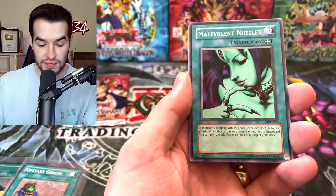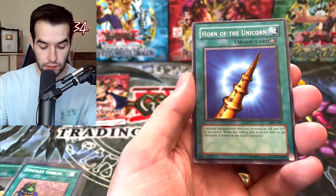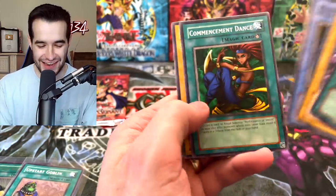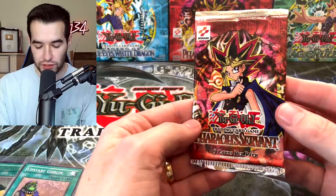Malevolent Nuzzler, Ancient One of the Deep Forest, and Horn of the Unicorn. The Hungry Burger - we finally got it, very nice. And the Metal Fish. Final pack before the Strike of Neos Blister for the battle - let's see if Pharaoh's Servant can do something.